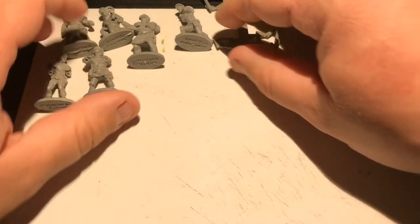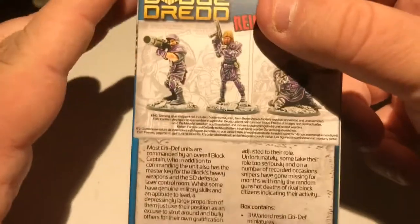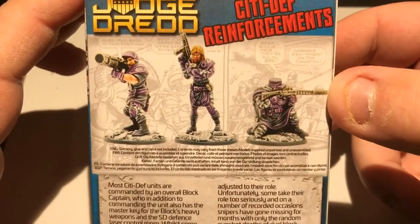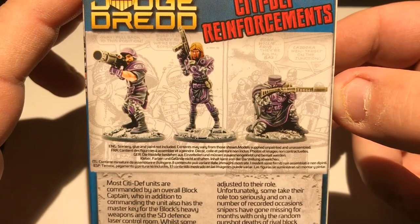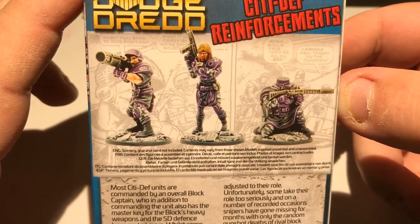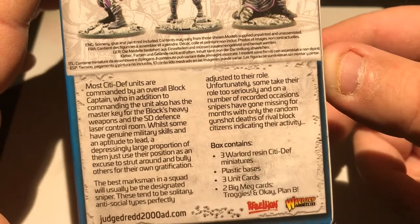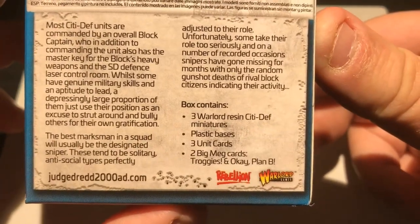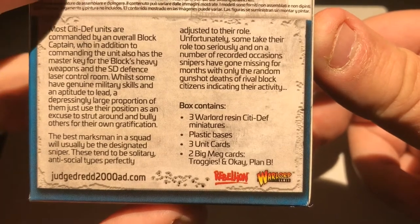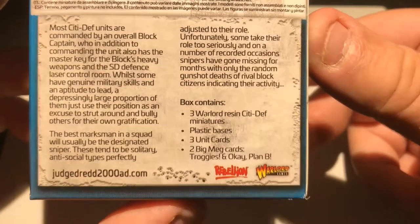Moving on to the City Def Reinforcements. We've got models there — a sniper, a missile launcher, and one that looks like it could be a leader, on the radio or scanner, which is quite cool. Three Warlord Resin City Def miniatures, plastic bases, three unit cards, Big Meg cards — Troggies and Plan B. Interestingly, that's two Big Meg cards rather than normal cards this time.